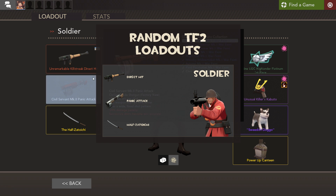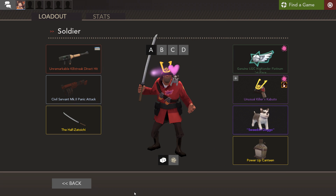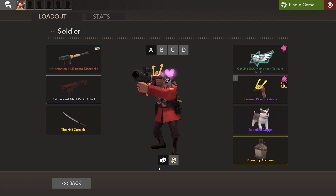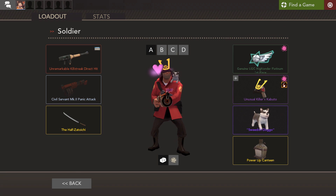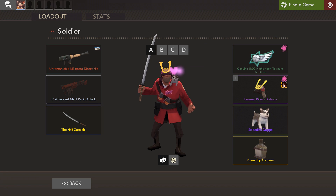The loadout we are going to be playing with today is the Direct Hit, the Panic Attack, and the Half-Zatoichi katana. I like these weapons to be honest. I'm kind of crap with the Direct Hit — this is a relatively new strange I guess, but my old one only had like 300 kills on it. The Panic Attack we didn't really talk about much in the last video, so we'll have an opportunity today. It pulls out really quickly and has some good synergy — launch them into the air with a Direct Hit, whack them with the Panic Attack.